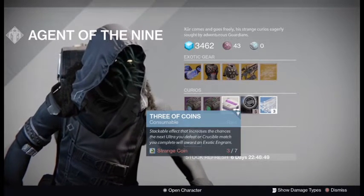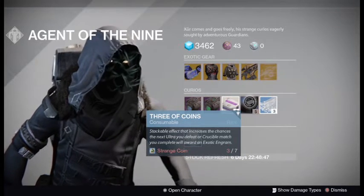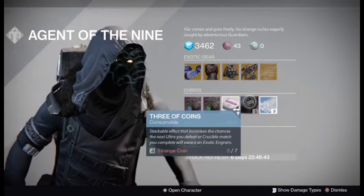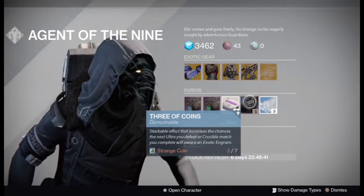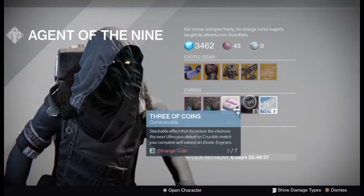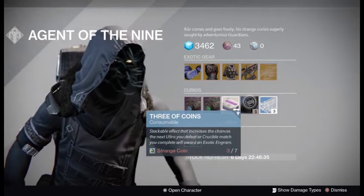Buy however many Three of Coins you wanna buy — whatever amount of engram farming you wanna do. Get a bunch of exotic engrams, save them up, and be ready for Rise of Iron to hit.